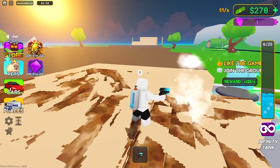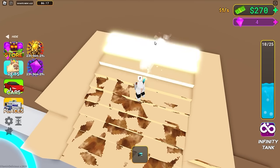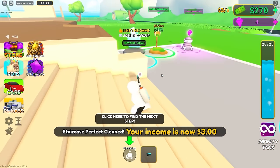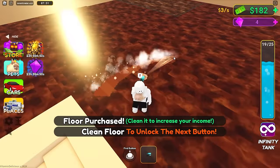Starting to get this stupid staircase clean - gonna have to punish my doge later. And there we go, we just finished the staircase! Your income is now three dollars per second - awesome! Let's find a button and buy a floor. It's probably covered in crap as well.